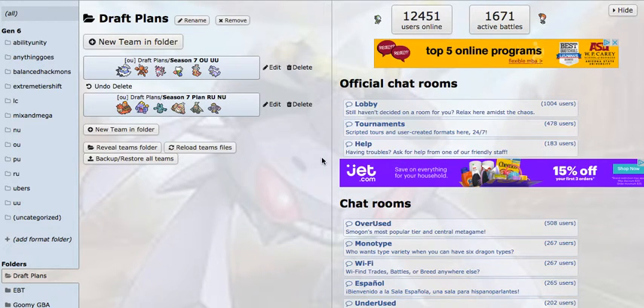Yo, what's going on guys? My name's Techno, and today I've got my NBA Season 7 draft analysis. I'm really hyped for this season because we are putting a lot of effort into this season and getting this league on YouTube.